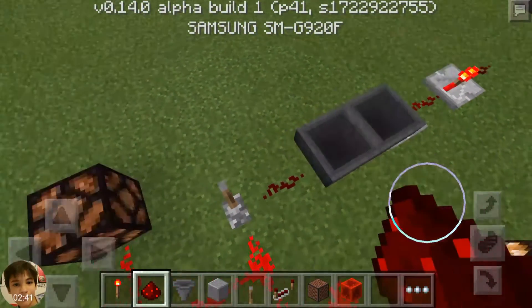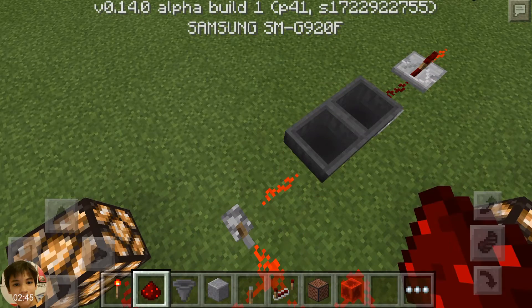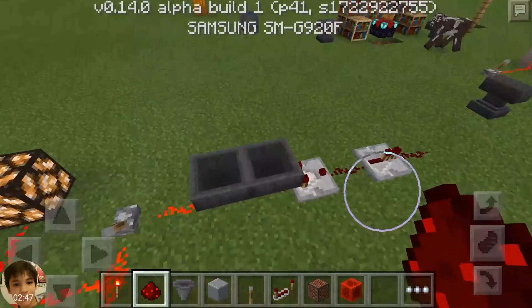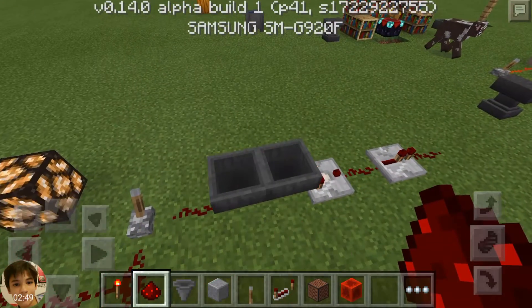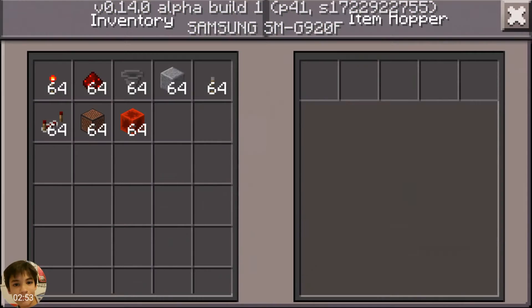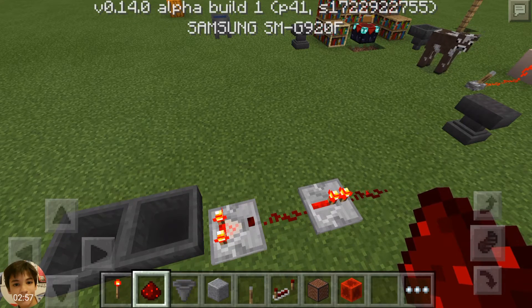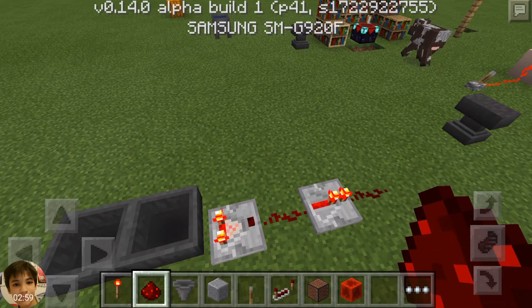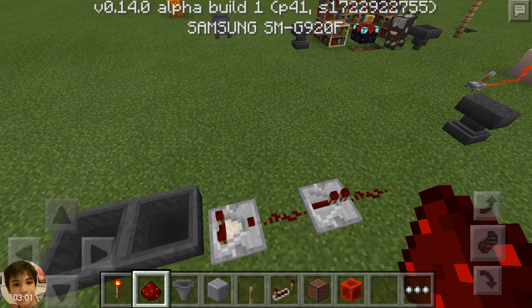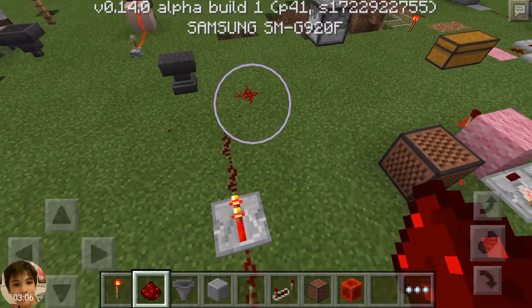Then we have a normal hopper clock — just ignore those lights. If I turn this on, it stops. If I turn this off, when the item is here it emits some signal with a comparator. Then you need one piece of redstone string and a repeater, and you have whatever output you want.